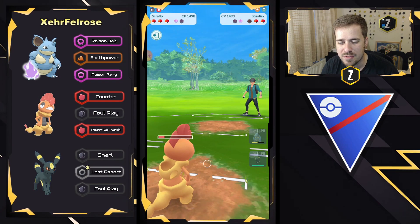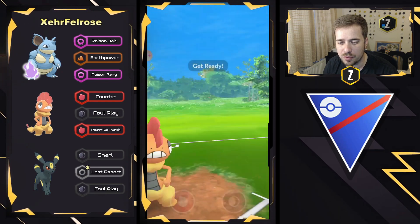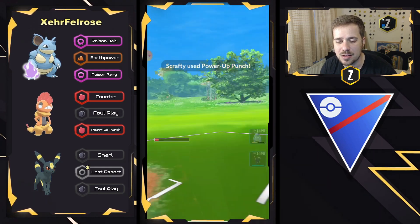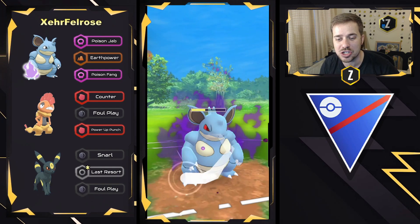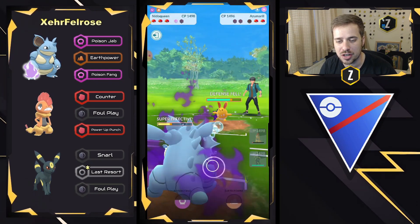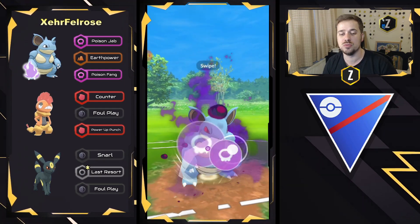Now we'll have to see what they have in the back. It is going to be an Azumarill, so they're going to go ahead and go for Power Up Punch, boost that attack again, and we'll probably see a Foul Play now come out to do some resisted damage. They swap right away into the Nidoqueen. Shadow Nidoqueen absolutely tears apart Azumarill right here, getting the Poison Fang off as well. That does get the final shield there from the Azumarill. The defense drop, and look at this thing shredding apart Azumarill.